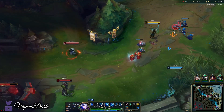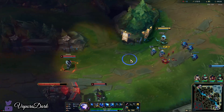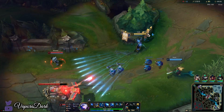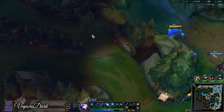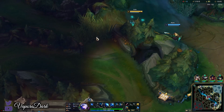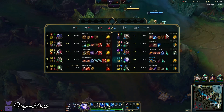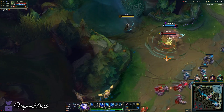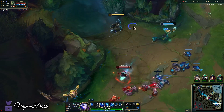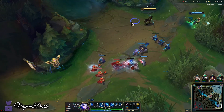I'm actually just going to crash this wave again so I can place vision. This time in their tri-brush. I'll hit them with a quick W before I go — a little parting gift. Twitch has a pink ward right now but he's not placing it either. We're going to be a little careful since I don't have Cleanse for Amumu right now.